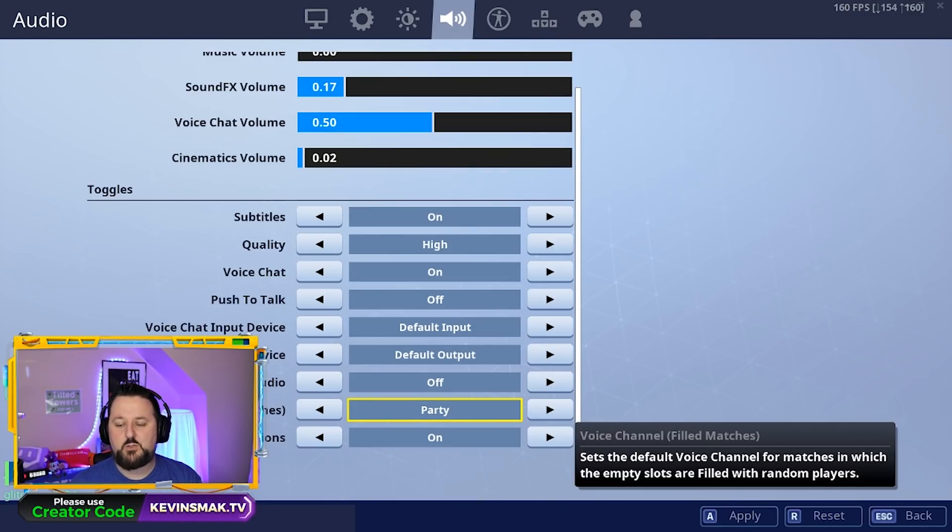This option is what you want on by default. I personally keep game chat on by default so I can hear everyone, and then if I want to get more specific with party chat, I can change that later. That's very important.